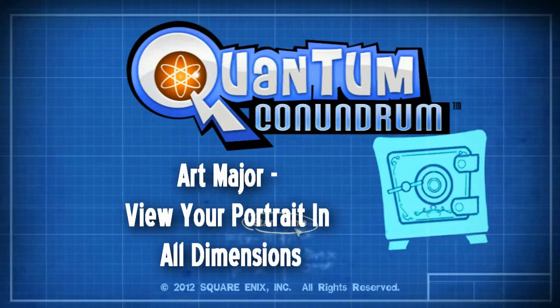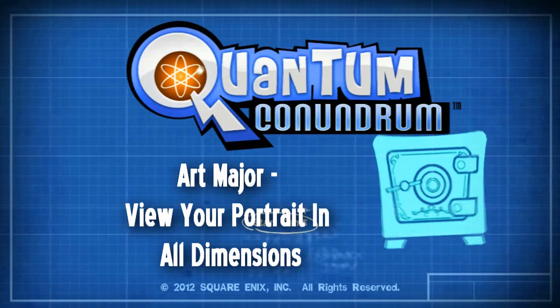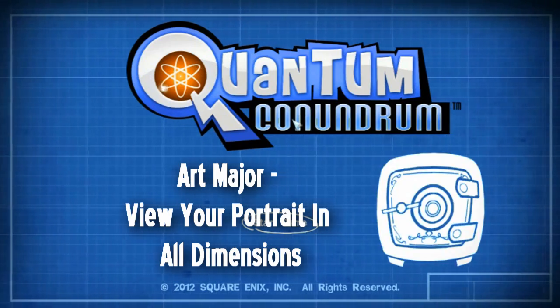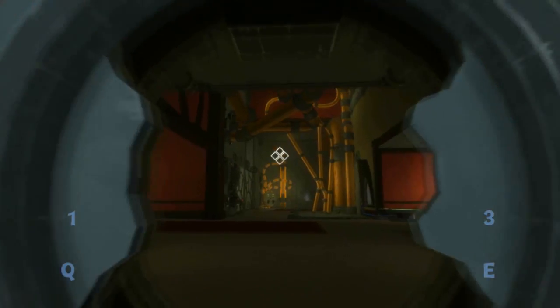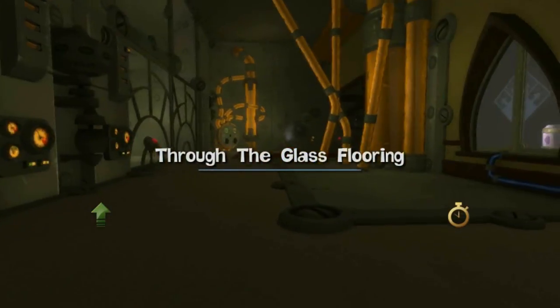What's up guys, Disturbed Creations here bringing you an achievement guide for Quantum Conundrum. This time we're doing 'Art Major', which is to view your portrait in all dimensions. We're going to be getting this in the red wing section of the game, on the level 'Through the Glass Flooring'.